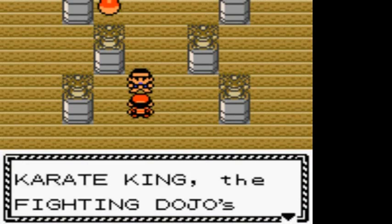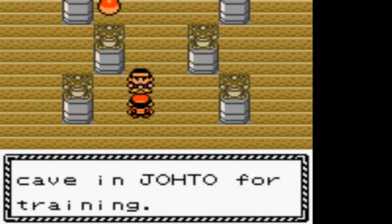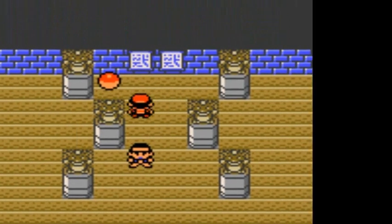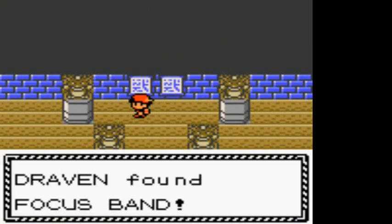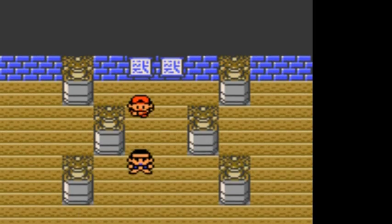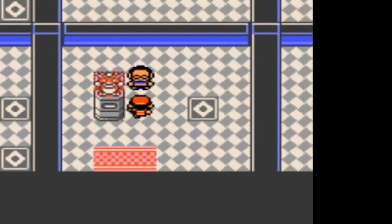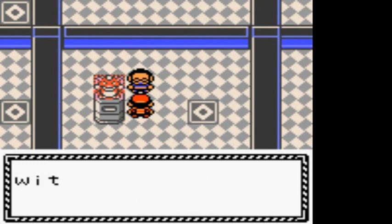The Karate King - the fighting dojo's master is in a cave in Johto for training. We defeated him and we get the Focus Band - it's a very good item. And you guys weren't mistaken - Gym Battle number 10 is right here. We're going up against Sabrina right now. A trainer as skilled as you doesn't need to be told how to deal with Psychic-type Pokemon. I expect great things from you. Good luck.